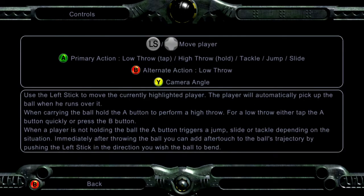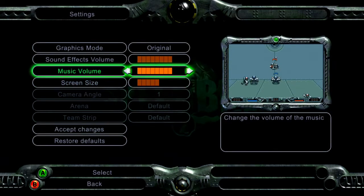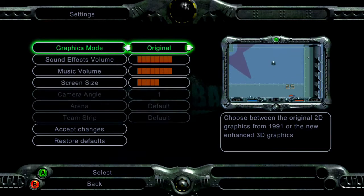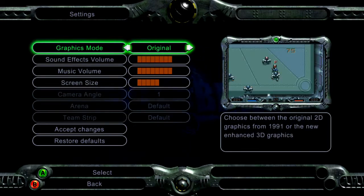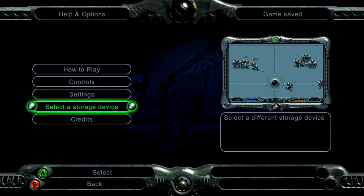One thing I learnt from the instructions that I didn't know on the original Amiga was that you can have a high pass and a low pass. Here we can toggle between the enhanced mode, which wasn't very highly reviewed at the time — I did download the demo but never purchased the full title — but we're going to have a go at the original graphics, which I believe you couldn't do in the demo.